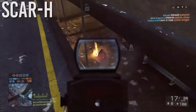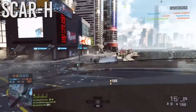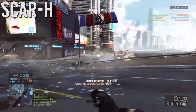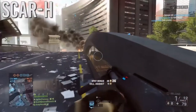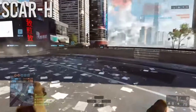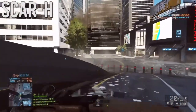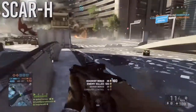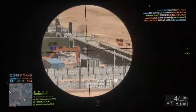Most of the time with the SCAR-H you're getting four or five shots to kill. It has a moderate fire rate around 600 rounds per minute but is very accurate at mid to long range and can still tank people up close. It's one of the first assault rifles you unlock so it's easy to get started with — a very high-damage assault rifle I'd definitely recommend.